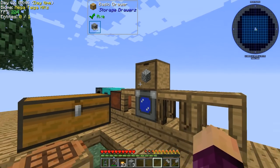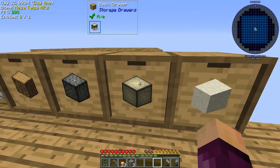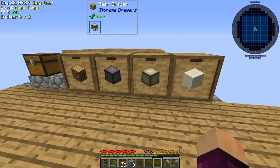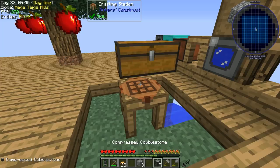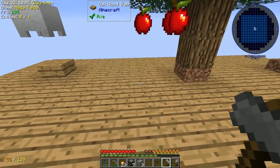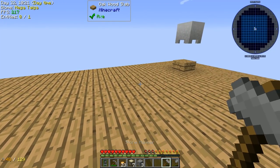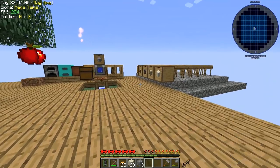Something I got wrong last episode: you can actually hammer down compressed cobblestone, compressed gravel, and compressed sand into gravel, sand, and dust respectively. There's no compressed dust, which is why we've got over a thousand dust in this storage drawer as opposed to about a hundred compressed gravel and compressed sand in the other two drawers. To demonstrate - craft compressed stone, break it with the hammer and you get a compressed piece of gravel. Hammer that down and you get compressed sand, then hammer that for a bunch of dust.